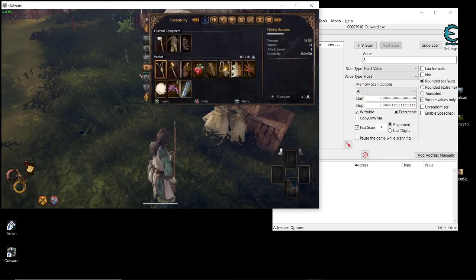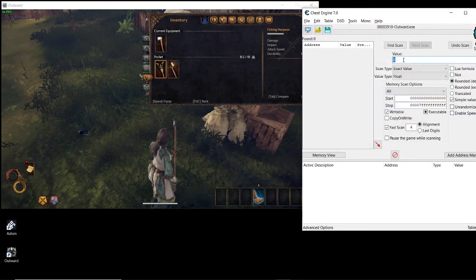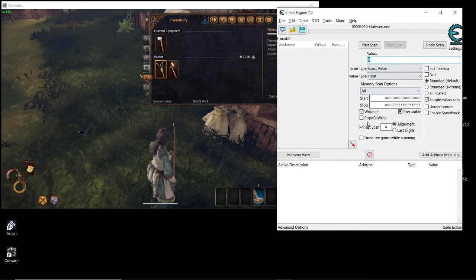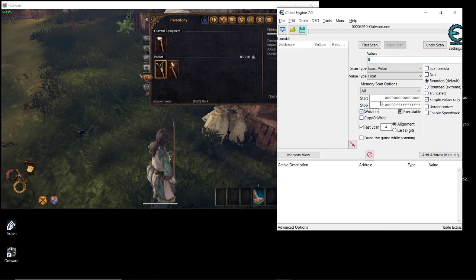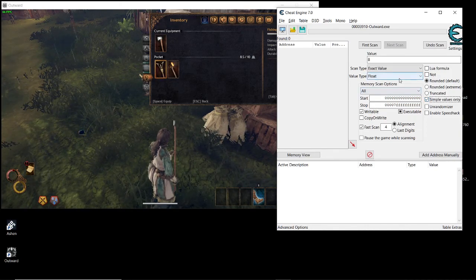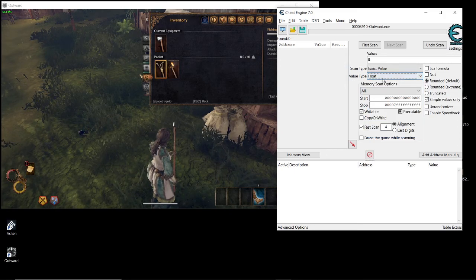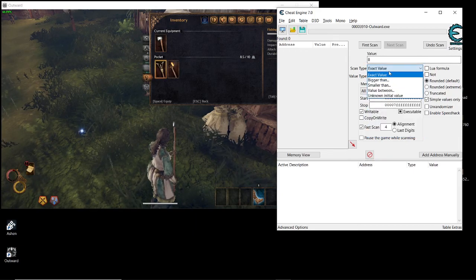First, go and attach Cheat Engine to the game — it will be here. Then go to Cheat Engine, check this option as a checkmark (don't leave it as the block), just make it a checkmark. Then go to 'Symbol Values Only', like that. Then go to Value Type and select Float, because the weight in the game is a float type value.